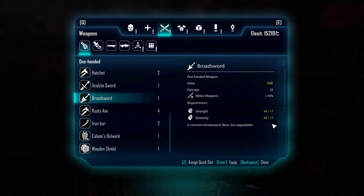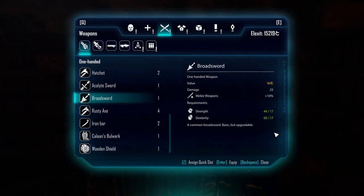It only requires 17 strength and dexterity, does 22 damage overall — a really good sword for the beginning of the game. You can upgrade it later on, and it has really low stat requirements, making it a pretty solid weapon.